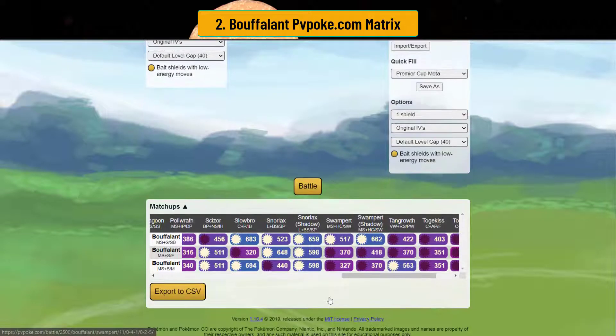In the switch position, Buffalant is really going to smack the meta. With its ability to beat so many other safe switches — Abomasnow, Ampharos, Gallade, Magnezone, Alolan Muk, Snorlax, and Swampert — it looks like Buffalant is an amazing switch for Ultra League Premier.